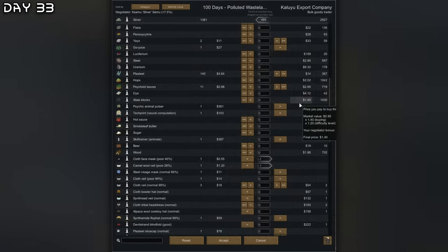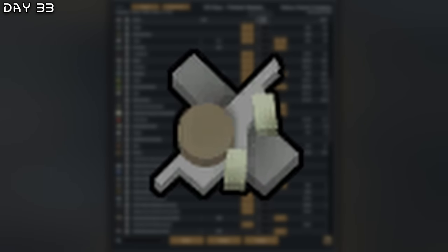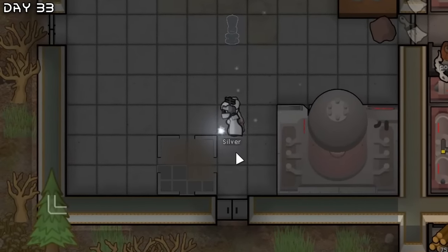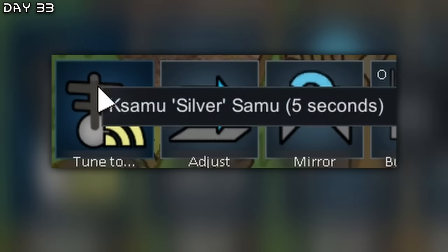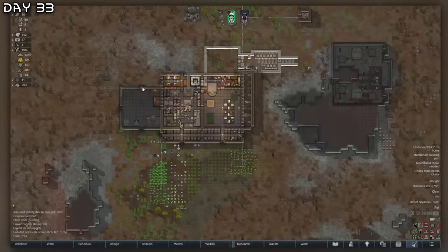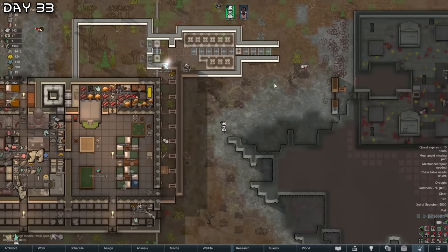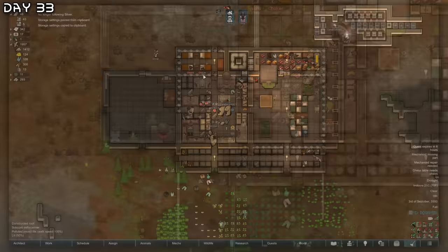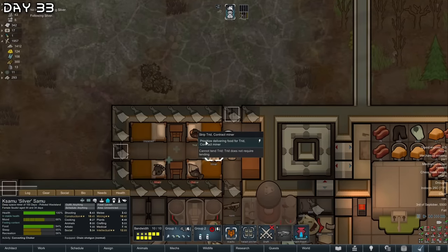Goods trader — I decided to sell some clothing and all my human leather for components. I need to make more bandwidth here. I need the miner robot. It's tuned to silver. I think I'll make a scorcher first. We have enough for everything at this point. Let's work on a large mech gestator. I also need to convert Trud — just convert everyone, shouldn't take too long.